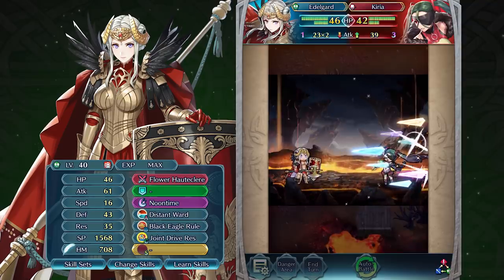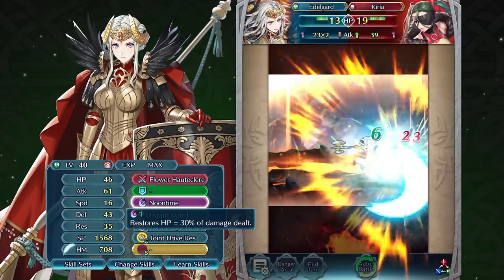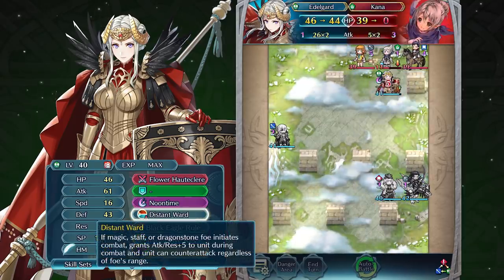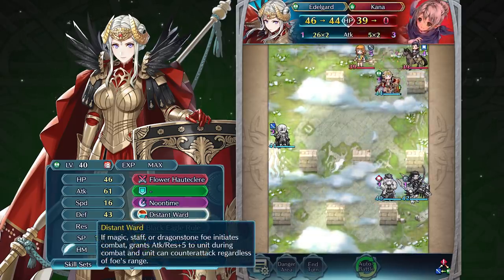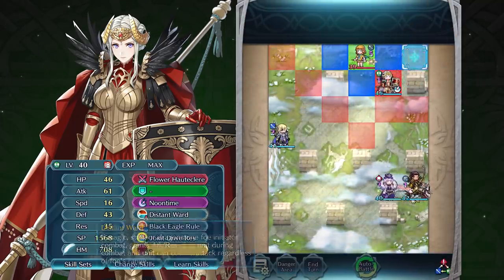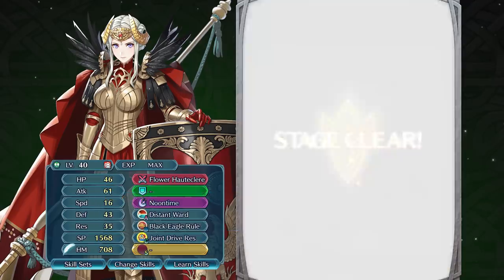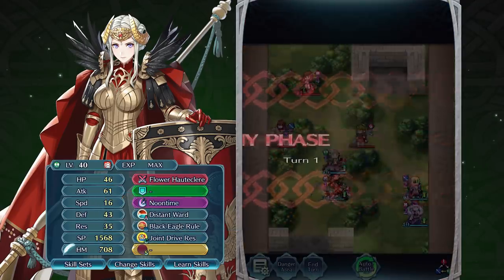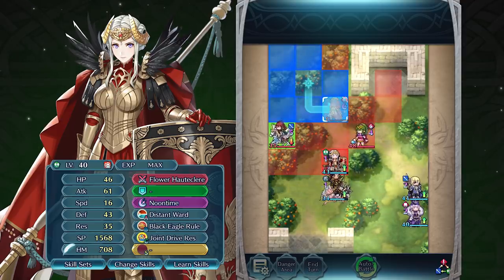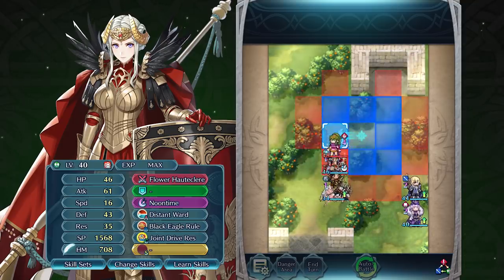Luckily, her special, Noontime, will help to keep her HP above that threshold, especially since her weapon helps trigger it faster than normal. Edelgard also gets a boosted attack and resistance when in combat with Magic, Staff, or Dragonstone-wielding foes, and can counter their attacks at any distance when her foe initiates combat. This, combined with Joint Drive Res, allows her to boost her resistance to the same level as her defense. Played well, Edelgard should have no problem tanking physical and magical threats. As mentioned earlier, this version of Edelgard works better with allies, so be sure to consider the positioning of the entire team to really make her shine.